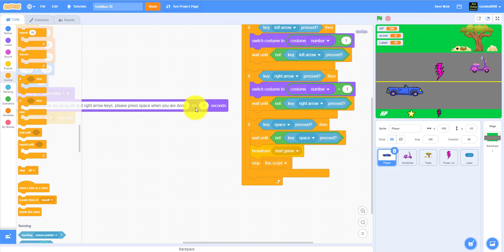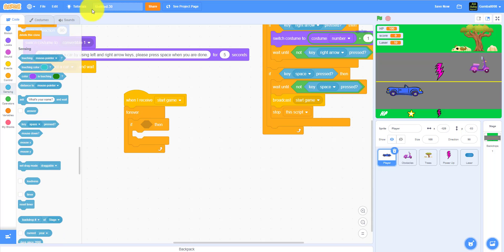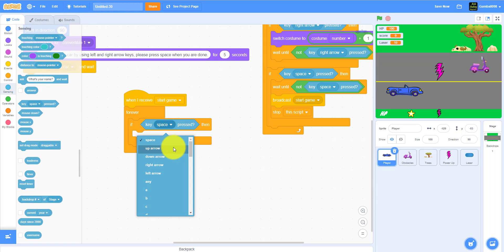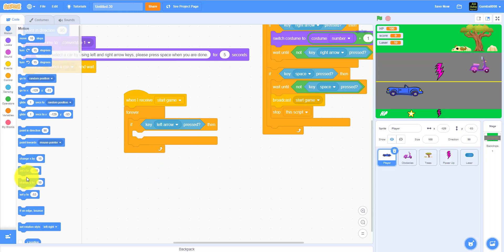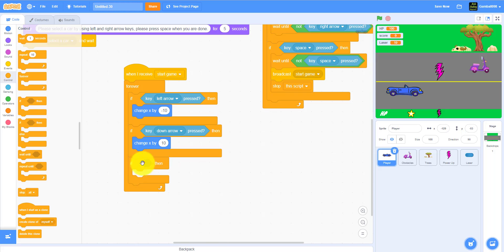Now for movement: when I receive 'start game', go forever. If the left arrow key is pressed, change x by negative 10. Duplicate that for the right arrow key and change x by positive 10. You also need an if-then statement for up and down arrow keys — there's a twist using an AND operator.